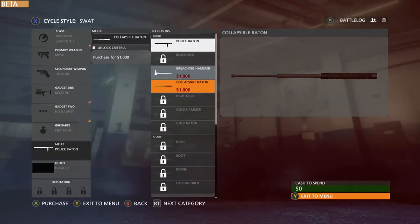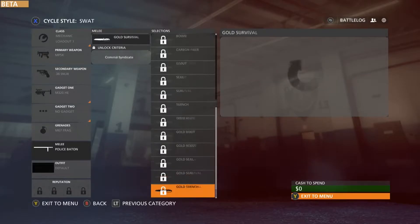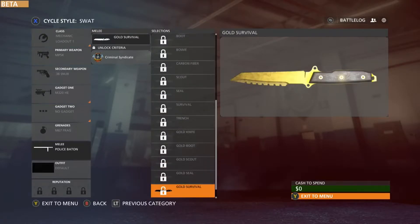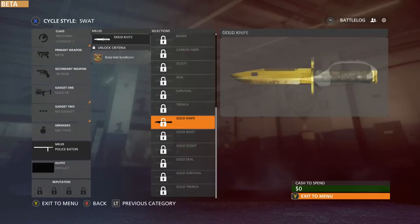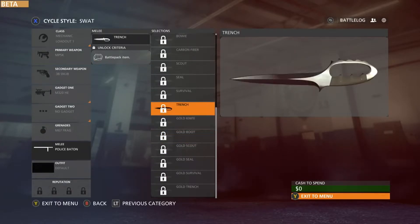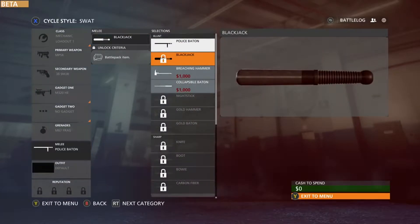A police baton — so many people have been beat down by police batons. We even got gold plated knives. That's a sealed Bowie knife it looks like. Boot knife, jeez. And of course the almighty outlaw type of knife stuff.